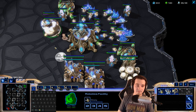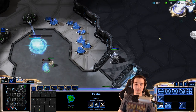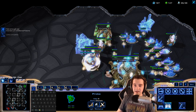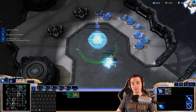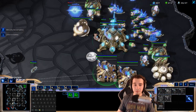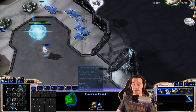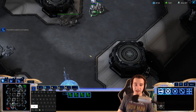He's built two Adepts. I'm going to get a Twilight Council and another gateway. At the highest level in PvP, core units are Blink Stalkers and Disruptors. Disruptors, after you build a Robotics Bay, you can build out of the Robotics Facility — they're very good. They fire a Purification Nova, essentially a Death Ball, that can one-shot pretty much all gateway units. The problem is if you miss your shot and it goes on cooldown, it's pretty much useless.